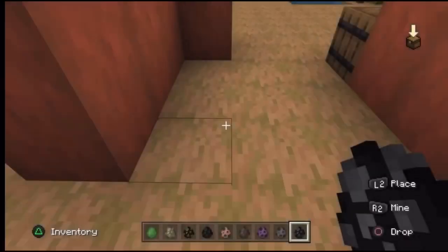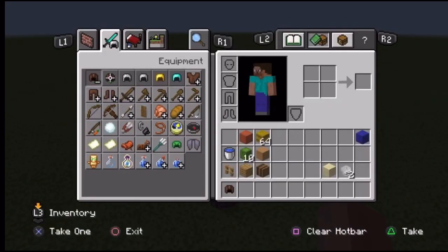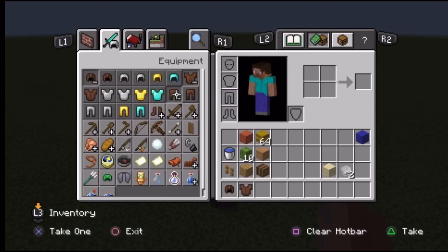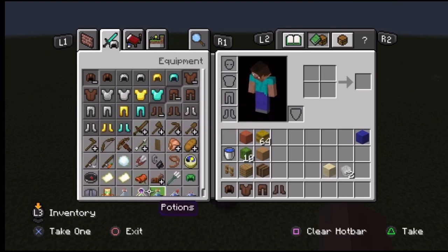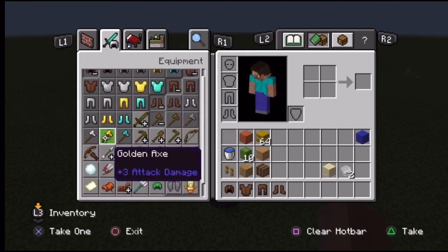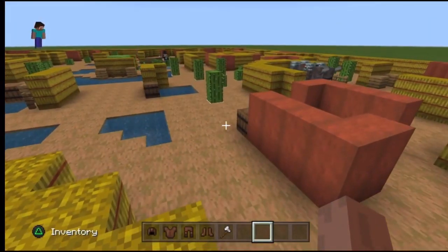The endermite makes up the tenth mob, and obviously the tenth person is me. Instead of fighting with my fist I'll give myself some gear — maybe leather armor and an iron axe. That seems fair; nothing too overpowered. I'm all set up and I'll switch to survival — the battle is going to be epic.